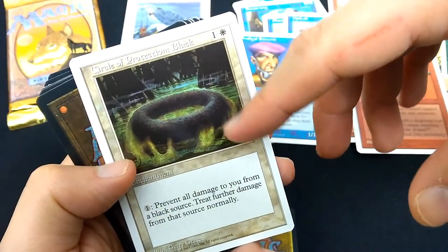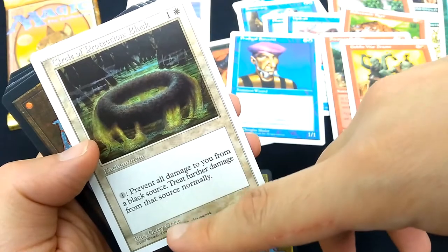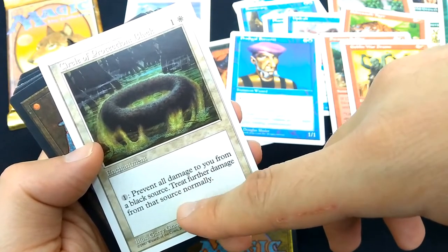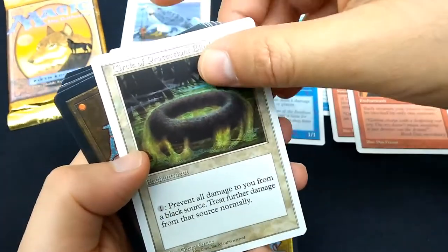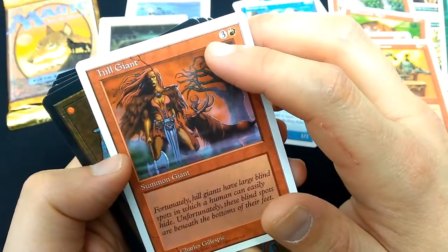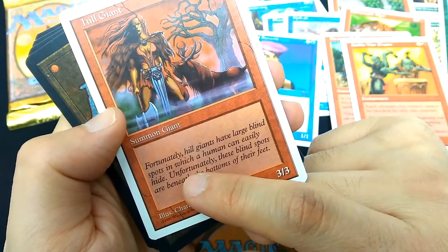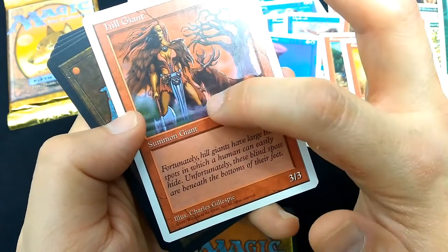Circle of Protection Black — so classic. One and a white enchantment, art by Jerry Grace. For one colorless mana: prevent all damage to you from a black source. Treat further damage from that source normally. So you prevent any one damage, like drain life, for a single one mana. Hill Giant, alternate art. Three and a red, Summon Giant, 3-3. Art by Charles Gillespie. Flavor text: 'Fortunately, hill giants have large blind spots in which a human can easily hide. Unfortunately, these blind spots are beneath the bottoms of their feet.'